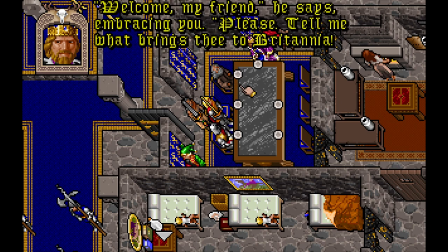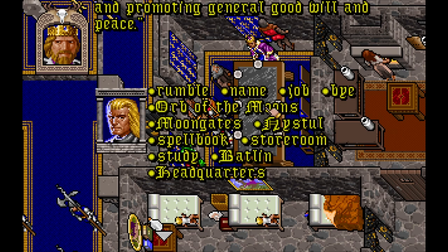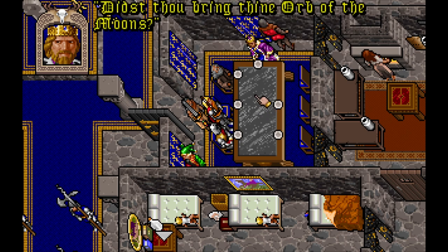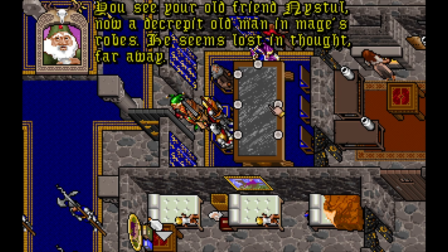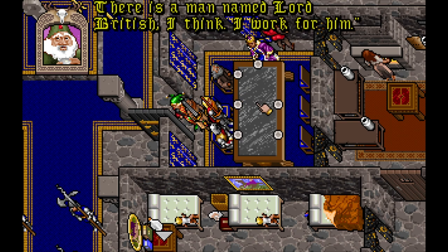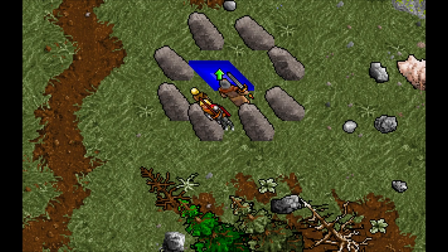Many things have changed since your last visit, most notably the Fellowship, whom Lord British holds in high regard. On the negative side, magical forces in Britannia seem to be breaking down — even Lord British has to strain himself to perform magical feats, and many older mages have begun to lose their senses. The court mage Nystul is a sad example of this. Despite this, Lord British can still heal and resurrect party members. The moon gates are also no longer predictable, being unstable and dangerous to use, as if magic is slowly disappearing from the world.